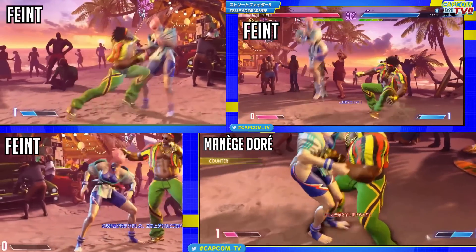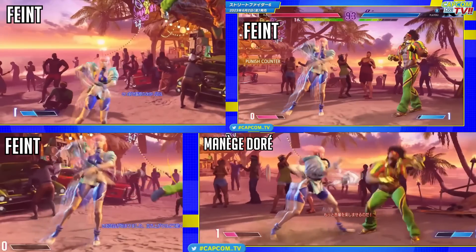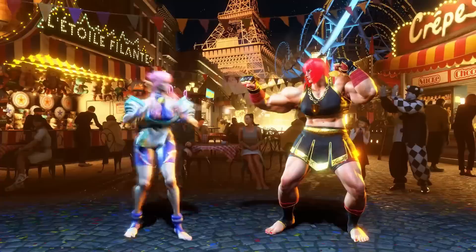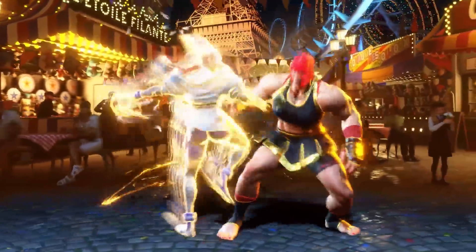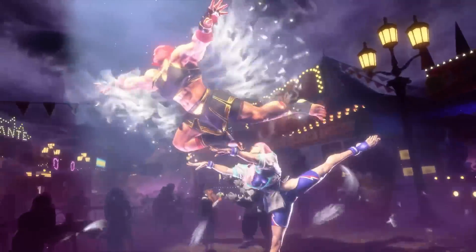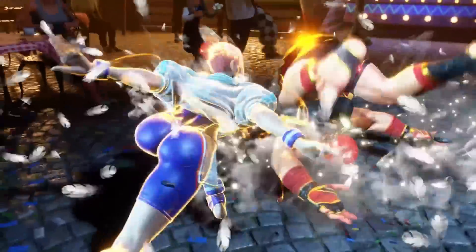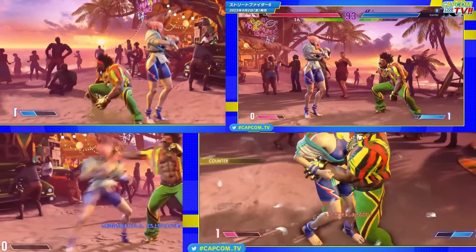A command throw would probably have much longer recovery frames than that. In the commentary audio leaks there are two lines that insinuate she has a feint: 'keep some guessing with that feint' and 'fakes.' This adds a lot more mix-up to Manon now, because she has vacuum target combos, feints she can use, and what look like overhead attacks as well. She could also use it to cancel her normals and do a fake turn-steal, Ken-style. It's worth pointing out she doesn't move very far — it's not a command-dash distance, just enough to make the opponent jump or flinch.